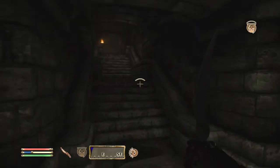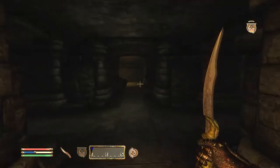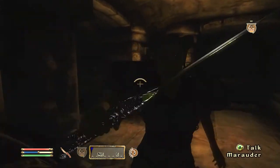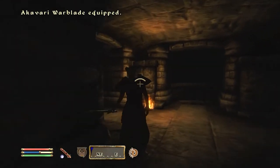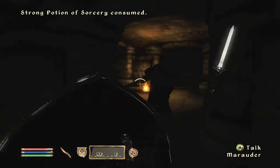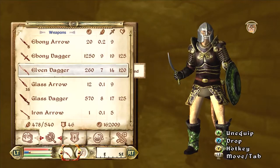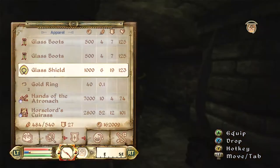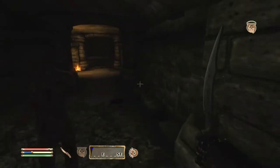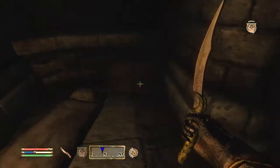Mysticism is there for soul trapping — it fits the theme of being a necromancer. You need to be able to make black soul gems. If you want to take it a step further, only use black soul gems for recharging and enchanting. Restoration is there for two main purposes: one is to keep yourself from becoming undead or dead yourself, and the other is to heal your undead. It's more effective to heal a zombie and have it kill someone than to summon another one. You have Speechcraft to convince people that you're good, or to talk to the undead, or both.